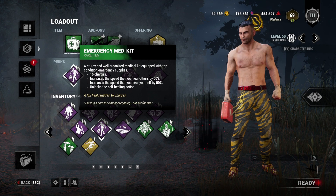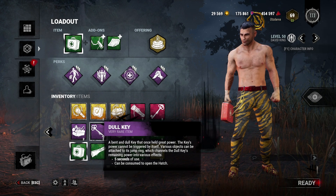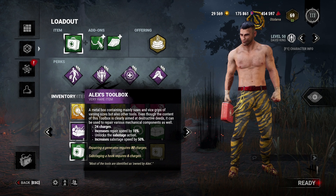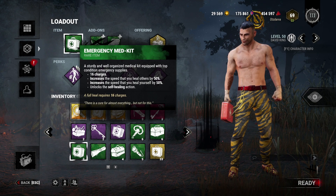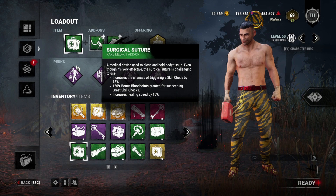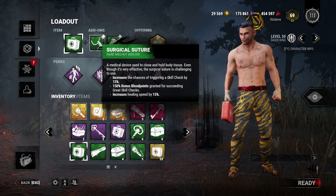It doesn't really matter which item you bring — all of them are really good. With flashlights, you can counter specific killers. With maps, you can find items and get extra objective. With a key, you can open the hatch for extra points. Toolboxes let you hit more skill checks for extra points. But if I have to choose the best: medkits. Medkits let you heal yourself, which gives you survival — one of the hardest categories to level up — and additional points. Pair it with extra charges and every great skill check gives you a ton of survival and altruism points.